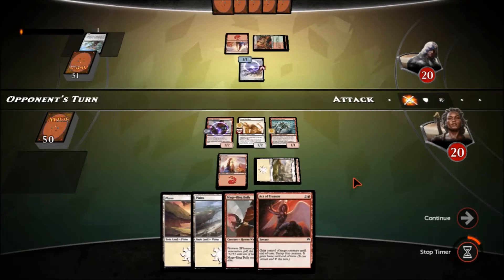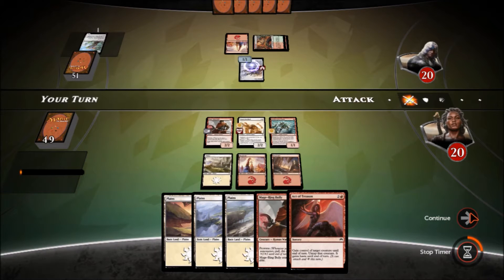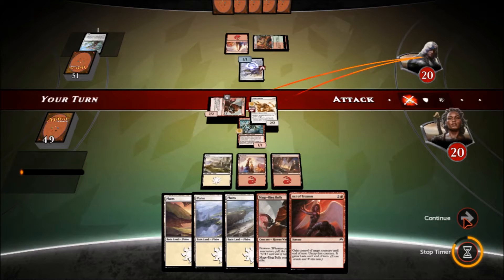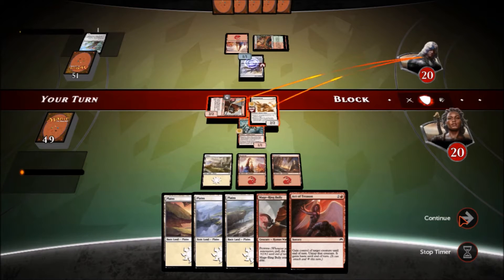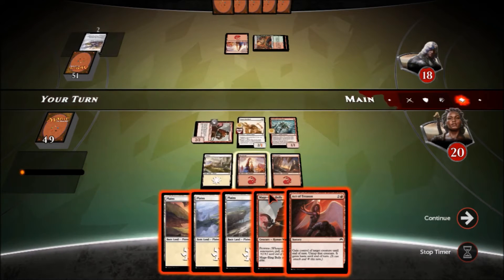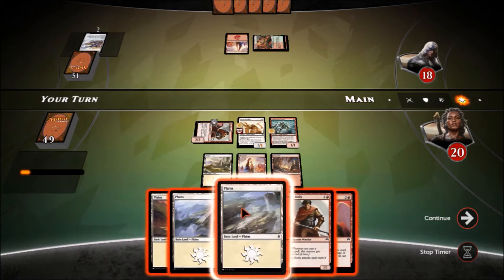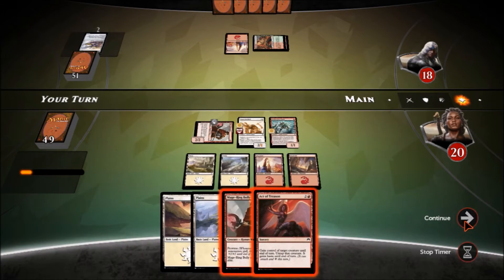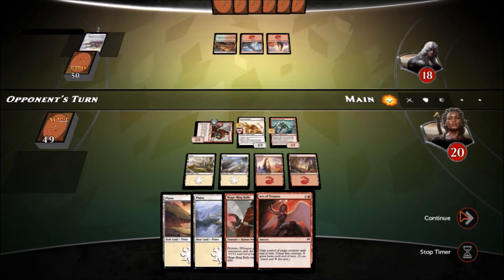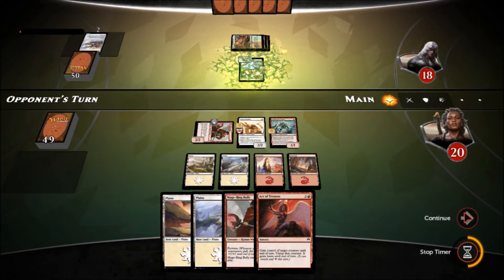I have Act of Treason online, so if he puts out something big we can take it. Going into attack phase — we leave the Glory Chaser back at home. He blocks. Do I over-commit? I'm afraid of a Rolling Thunder, so I don't want to over-commit. Three guys on the board is pretty good.